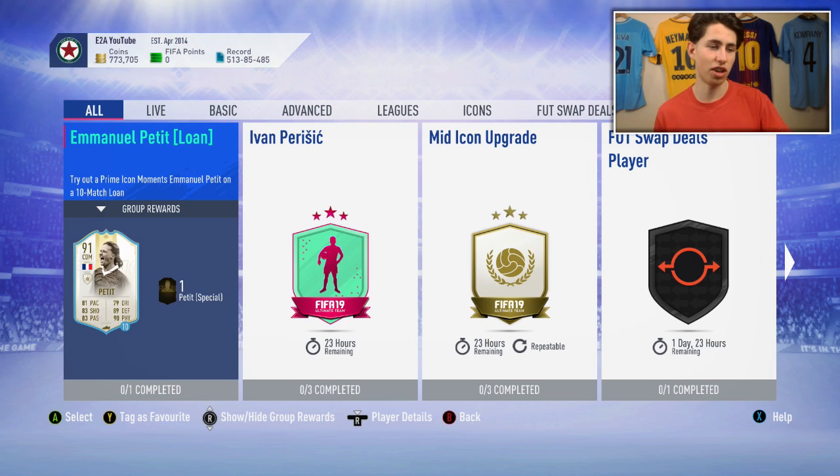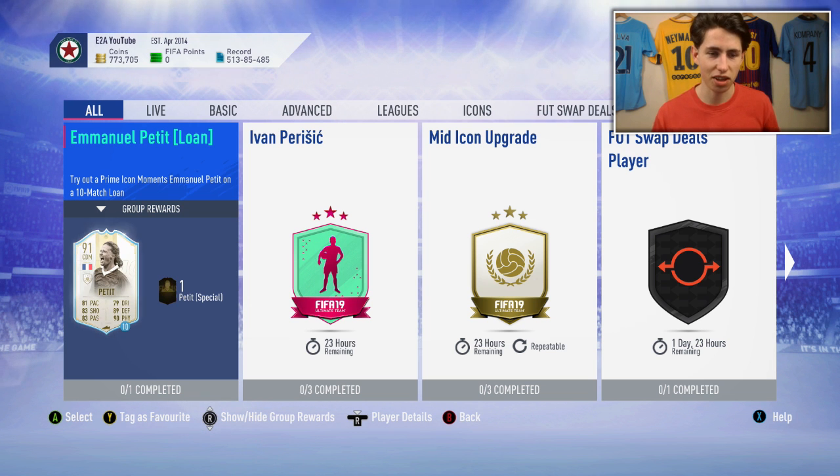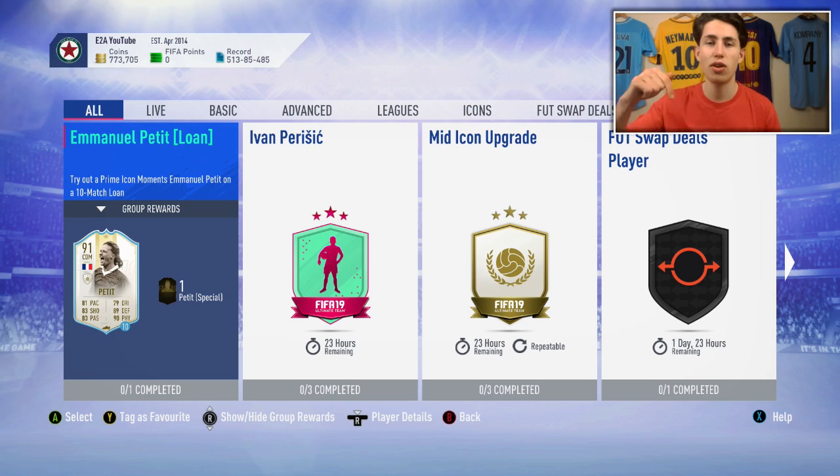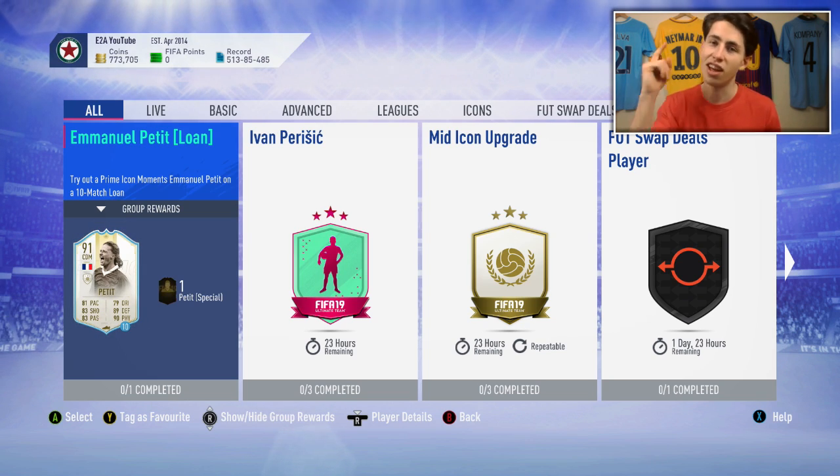I just wanted to do a video covering the positivity with what EA have done, because genuinely there hasn't been anything like this that EA have really nailed for a while. I've done videos recently talking about EA in a more negative light, but they did something right here. I also wanted to let you guys know exactly how to get all the tokens — a lot of people don't play Squad Battles and miss out, so make sure you're aware of that if you want all 14. Anyway, hope you enjoyed the video — let me know who you're going to be getting from Foot Swap and I'll see you guys later, take care.